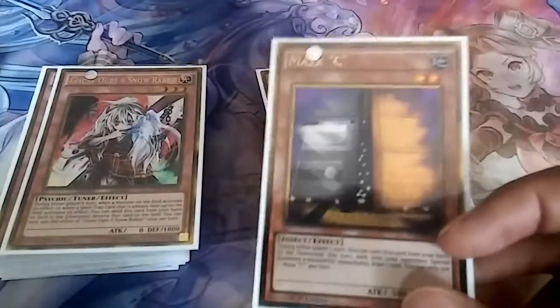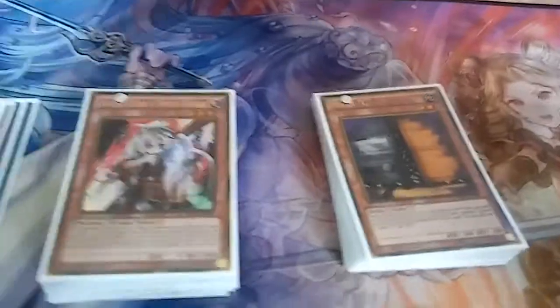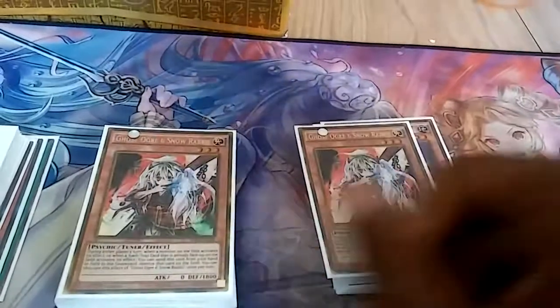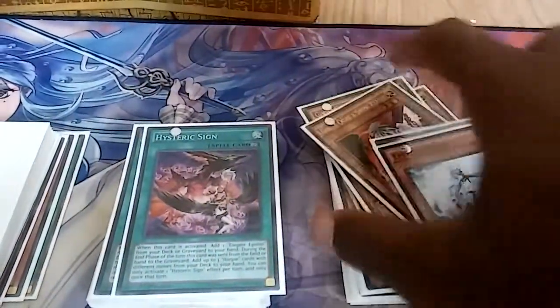Now for the hand traps — two Maxx 'C'. Honestly I really don't like the fact that they cut Maxx 'C' down to two with the new banlist, because what are players gonna do against pendulum and stuff like that? It was like one of our only outs to it, but whatever, that's my opinion. Two Ghost Ogre and two Blast Balls, and that's it for the monster lineup.